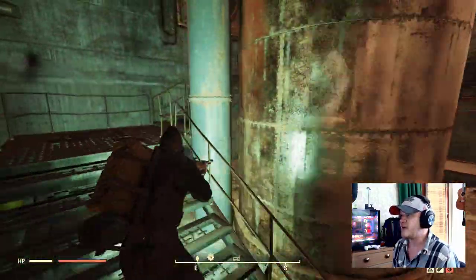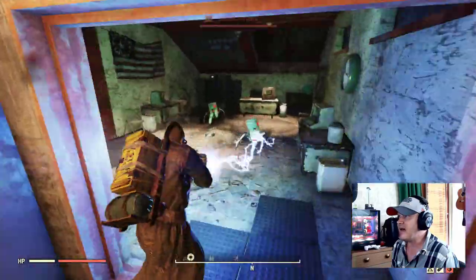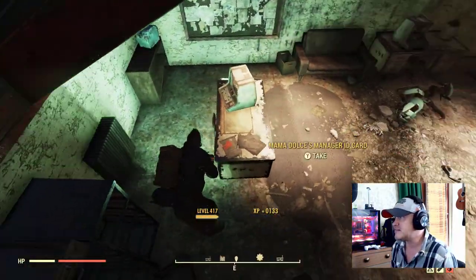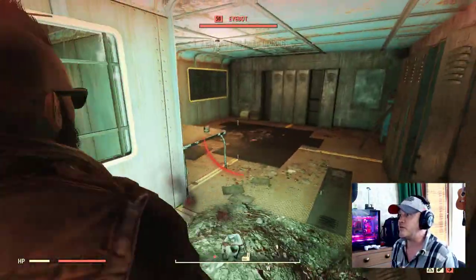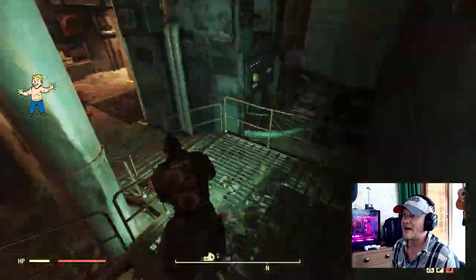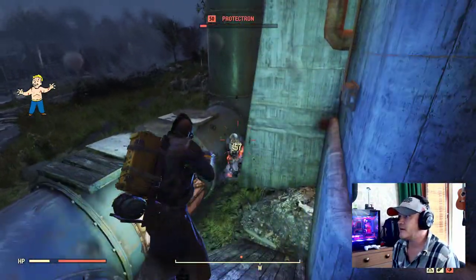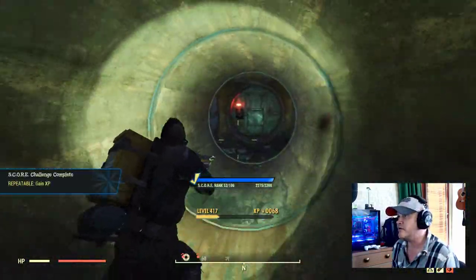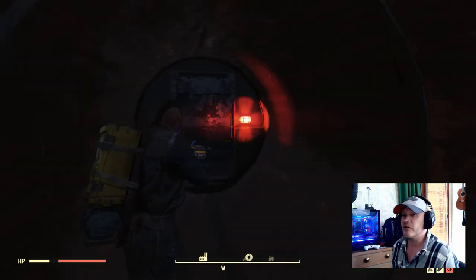We're going to go to the second floor of the Mama Dolce's office here. On the desk, you're going to see this ID card — the Mama Dolce's manager ID card. Go ahead and pick that up, and that'll allow you to get into the basement of Mama Dolce's. We're going to run back downstairs, and there's a hole in the wall where we can access this part here. This is where we're going to use the ID card. From there, we can actually enter the basement.